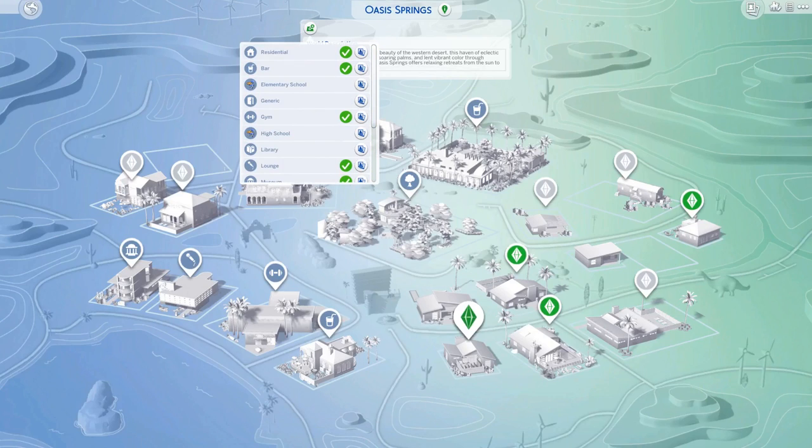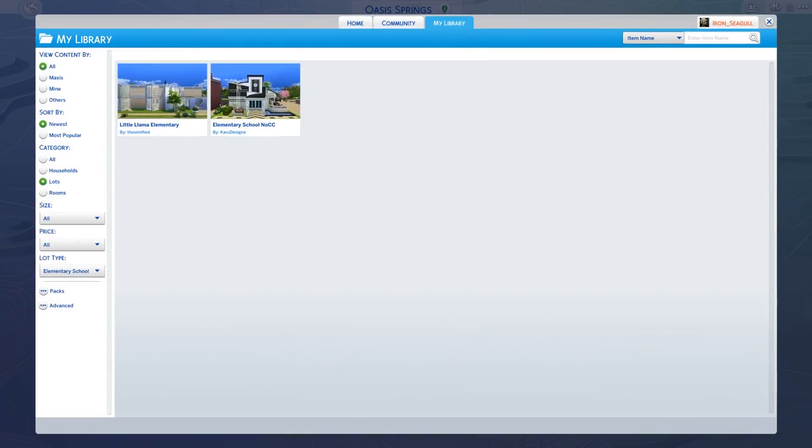That's pretty cool — it's an easy way to find an elementary school or high school for your game if you just installed the mod. Just go to the gallery, and it'll come up with lots in your library that match the type by default, and then you can go over to the community section from there.